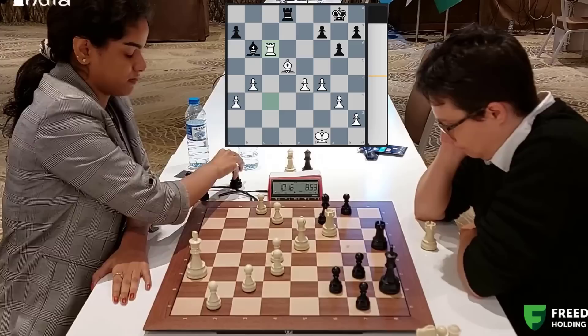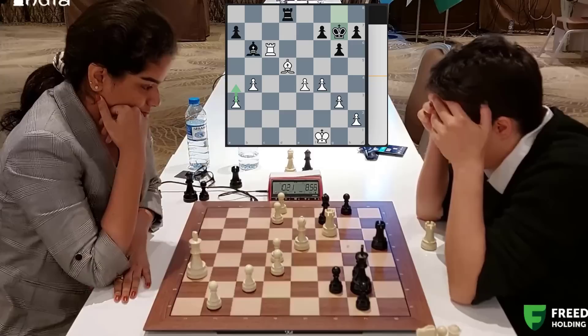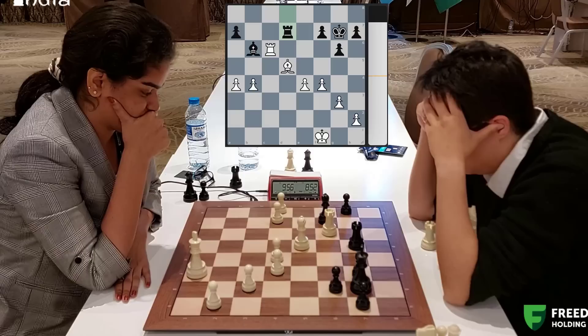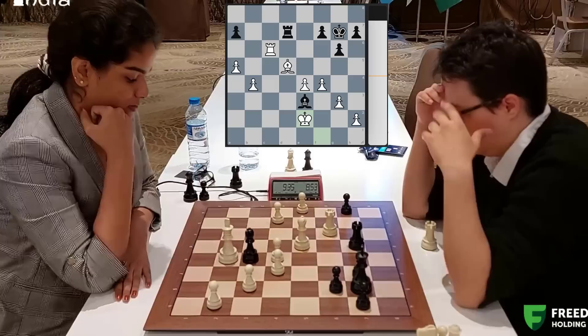In such positions you mustn't hurry. You must first bring your king up, push your pawns slowly. A4 played, threatening perhaps to play a5 - the bishop might run out of squares. Rook d7. And now pushing the pawn to a5 - fantastic move. Bishop e3. And now king up to e2, attacks the bishop.